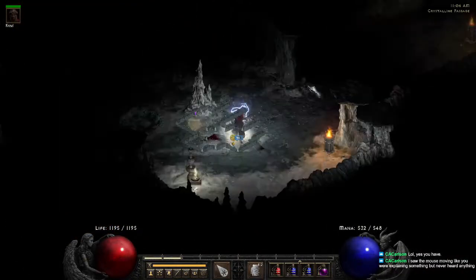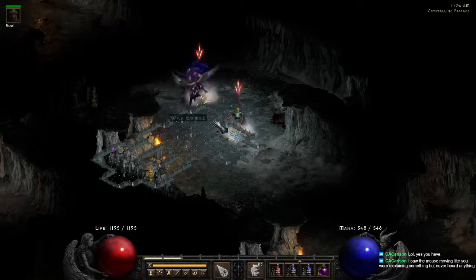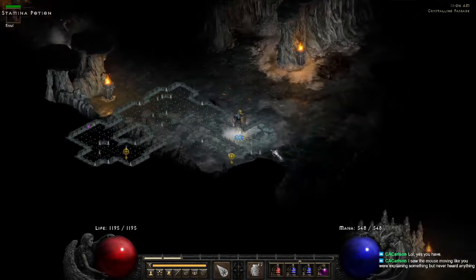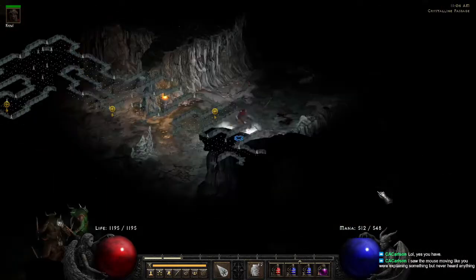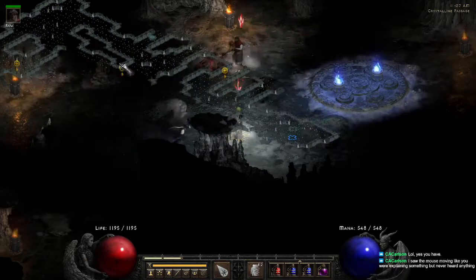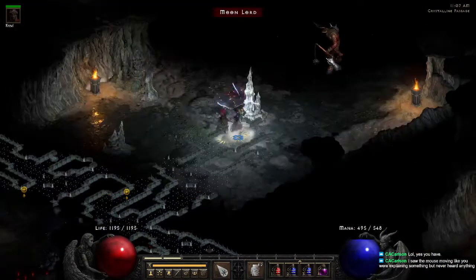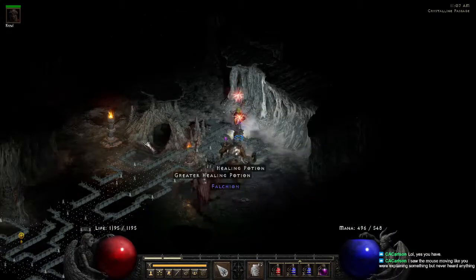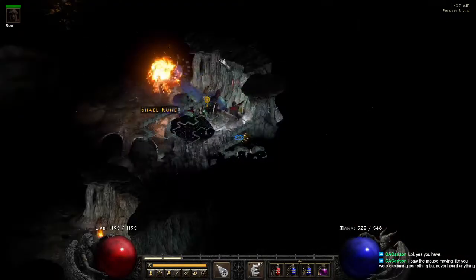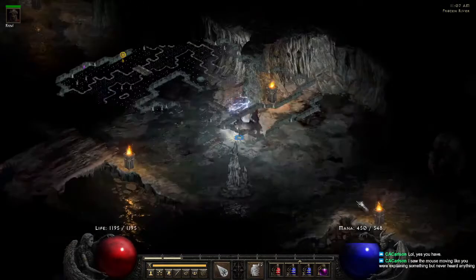The Crystalline Passage — your exits are going to be to the left of your entrance. If your entrance is facing this way, you're going to be looking for a tower that faces left. Your waypoint is going to be on a tower facing right. Here's our waypoint — as you can see it's facing right of the entrance. Your Frozen River is going to be in a tower facing straight.